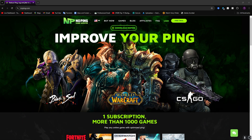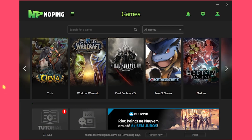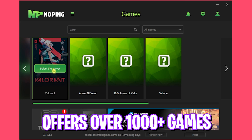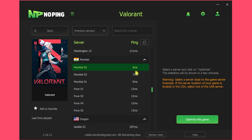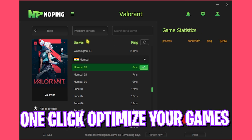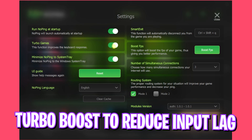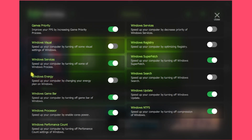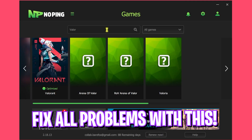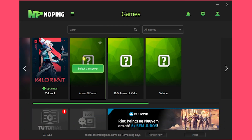If you want to get rid of all your input lag, packet loss, and ping issues, I recommend using NoPing from the link in the description — you can download it for free. Once you open it, search for Valorant, click select server, and choose the nearest server with the lowest ping. Click optimize for one-click optimization. NoPing also offers turbo games to improve keyboard response time and a dedicated boost FPS section with options for significant FPS boost and reduced input latency.